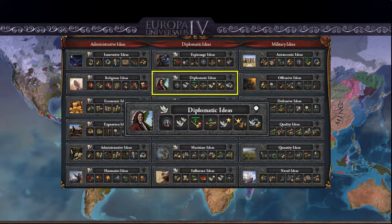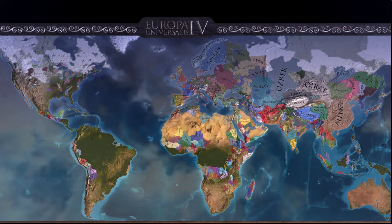In my personal opinion, the diplomatic idea group is a very powerful and useful idea group. It allows you to get more allies and it allows you to expand quicker. I hope you enjoyed, thanks for listening, I'll catch you all later.